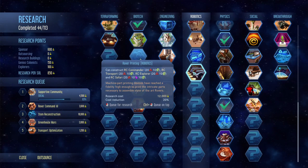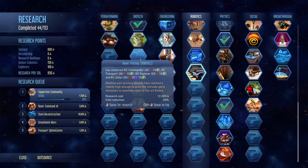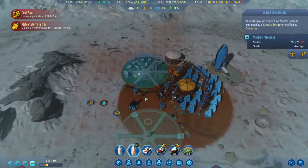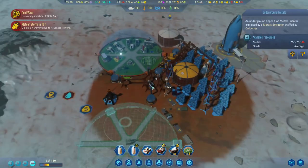We do need to do the research for rover printing — it's 12,000, but look at this: we're getting a cost reduction of 20%, so it was probably 15,000 before. That's pretty good. Then we'll need just electronics, and we do need the electronics factory up and running as well. We are producing some rare metals, which is very beautiful, so I'm happy about that.